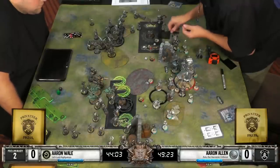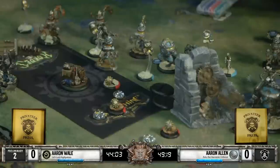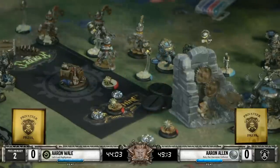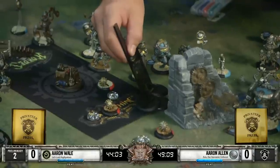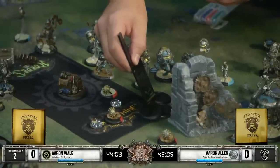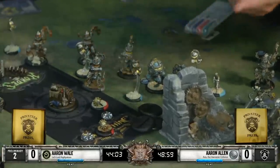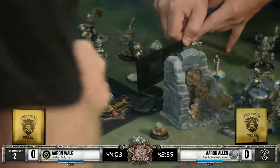Looks like we're measuring Axis' movement to see how far forward he can get. He could be making a feat play here with Axis, trying to get forward, feat on all those Banes so they can't charge. And then he can really press into them and not worry too much about reprisal. Axis' feat - enemy models currently in it suffer minus two speed and strength, and friendly models gain plus two speed and strength. So that will also, to a certain extent, hamper that hitting power of those melee-focused Bane models.